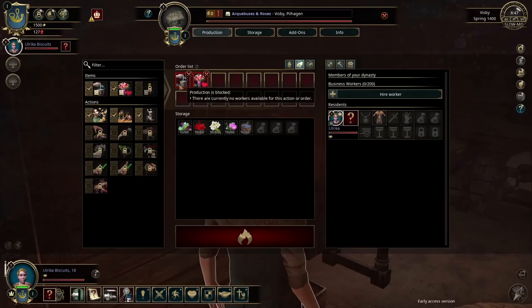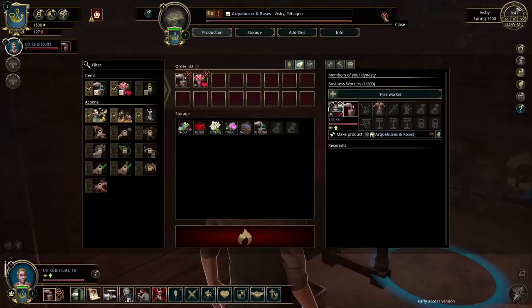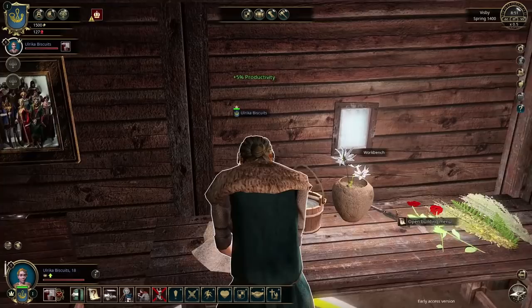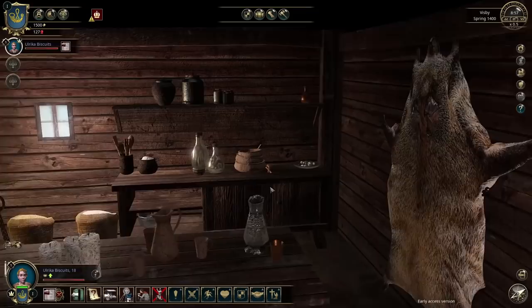We have to hire Ulrika as a worker, like this is a business, to actually perform these jobs. We confirm that, and now she moves over to the workbench and starts doing stuff. She's got plus 5% productivity for some reason. Look at that — she's gone over to the table inside her little cottage and is waving her hands around at the workbench. I do like that you can see inside the houses, and you can see inside shops and churches as well.